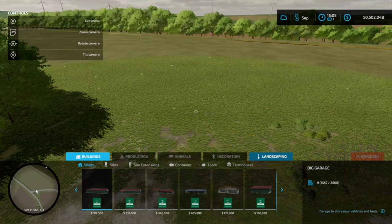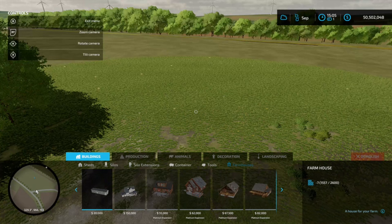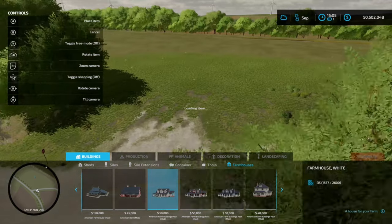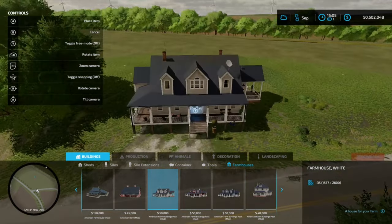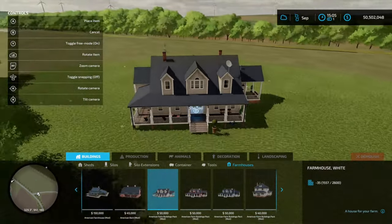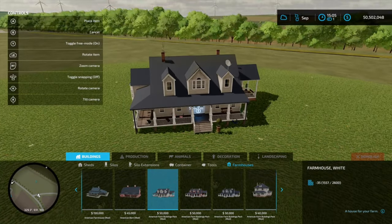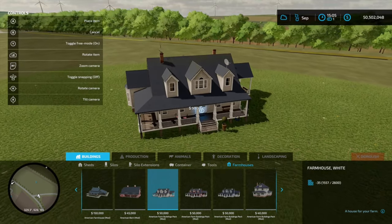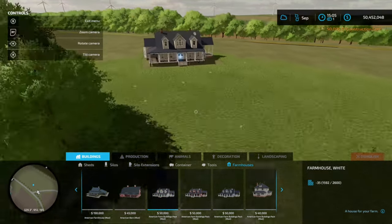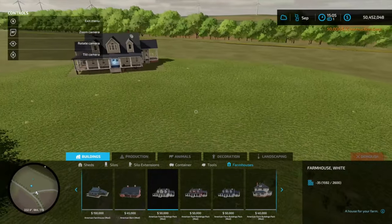So let's get into our build here. First let's go to farmhouses. I'm going to use one of my favorites for this one — just a standard American farmhouse. Let me use the white one. So this will be our drive right off of here, and we'll kind of place it facing that way, so it comes off the road. That looks good. And then the rest of our farm will kind of be to the right.